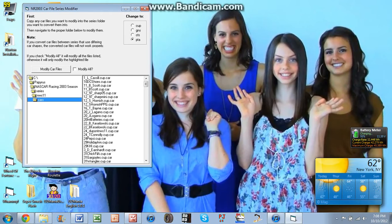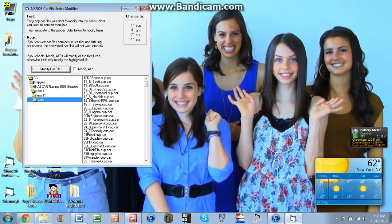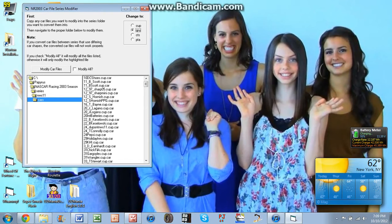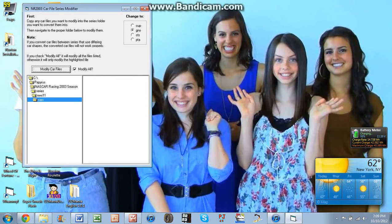For the Nationwide Series 11 mod, you want them in Grand National Physics. So what you have to do here — you see 'Change to' — you click on GNS, which is Grand National Series. Then you click on the car you want to convert and click on Modify Car Files, and it will completely convert the car file and make it a Grand National Series mod. You'll see it changes to GNS.car instead of cup.car. If you have multiple car files, instead of doing it one at a time, just check the 'Modify All' checkbox, then click Modify Car Files, and that converts every single one of the car files into GNS physics. Then click OK, and that is pretty much it.